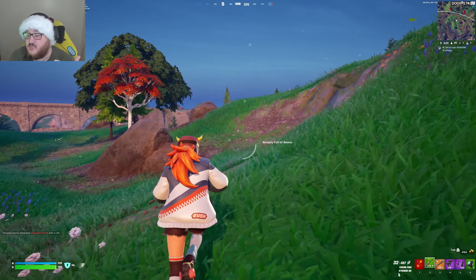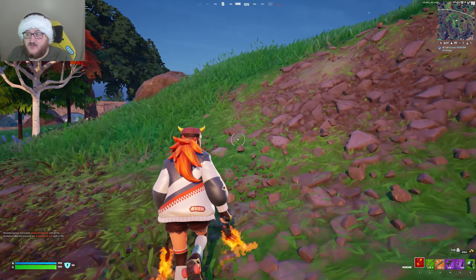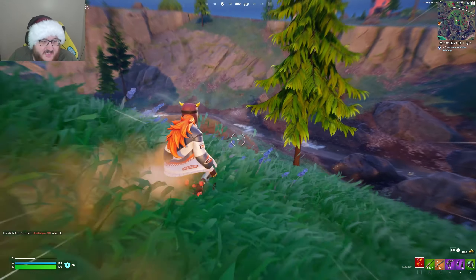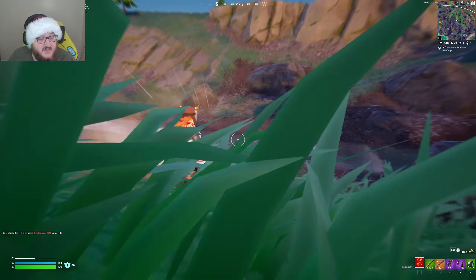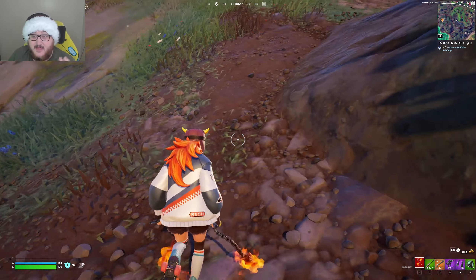Edward Scissorhands is a collaboration that wasn't really teased or anything in the promo art, but is coming to the game. On top of that, we have other collaborations such as the Disney Villains — Cruella, Captain Hook, and Maleficent — so those are things to keep your eyes out for. And in terms of other stuff, we also have new jam tracks being added.